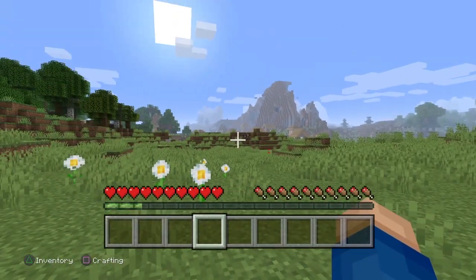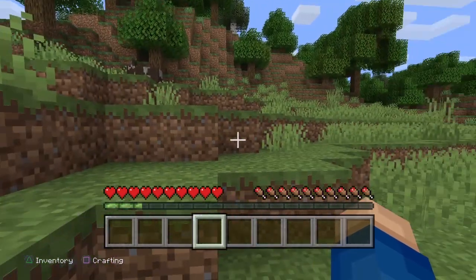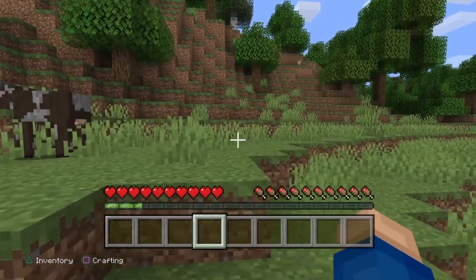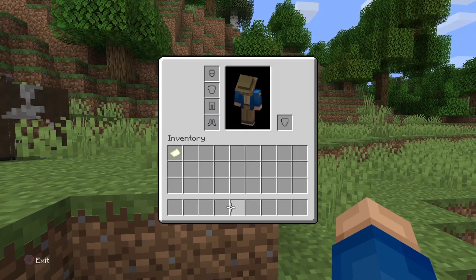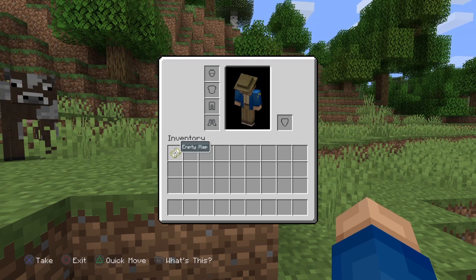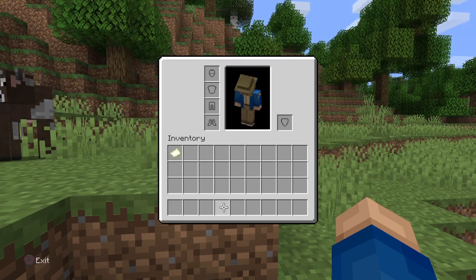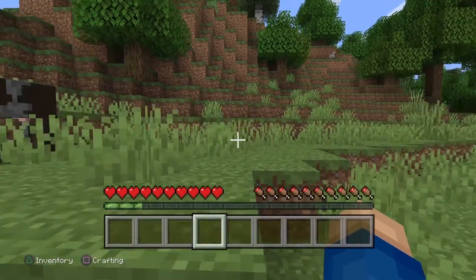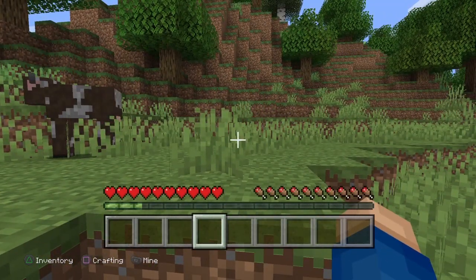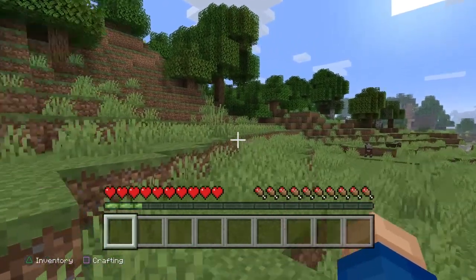Now we're going to do some basic crafting skills. As it stands we've got nothing in our inventory because we cleared it all out. I press triangle and that gives us everything available - we can see what we've got and what we can store.